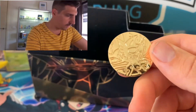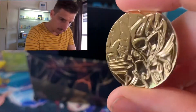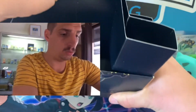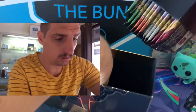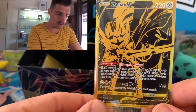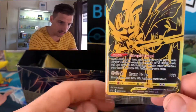Nearly everyone I've seen open has had it fall out of the package, which is a real pity, because people would want to probably get something like this graded, and they're sitting on the ground getting scratched. You can grade coins. I've been waiting so long for this — it's a gold Zacian.